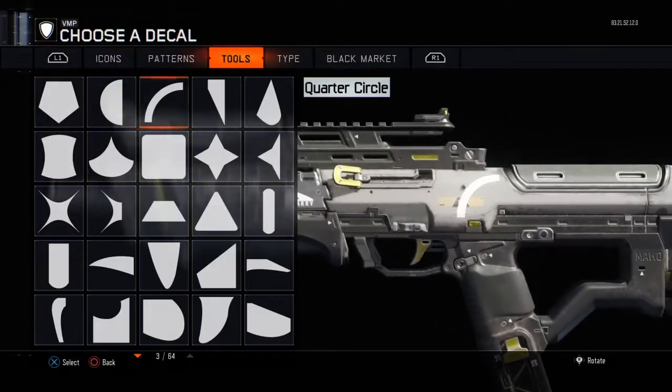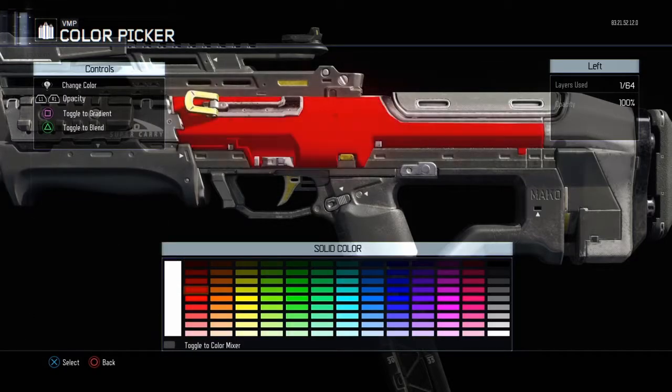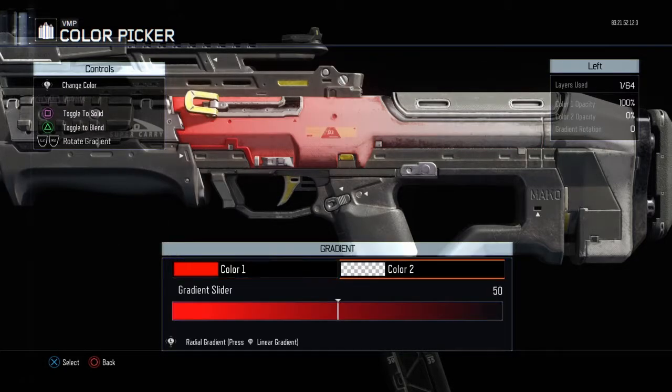This is what you're going to do. You're going to get a plain square, or whatever else, and cover it all up. You want to make it red. Press square, which will go to this.